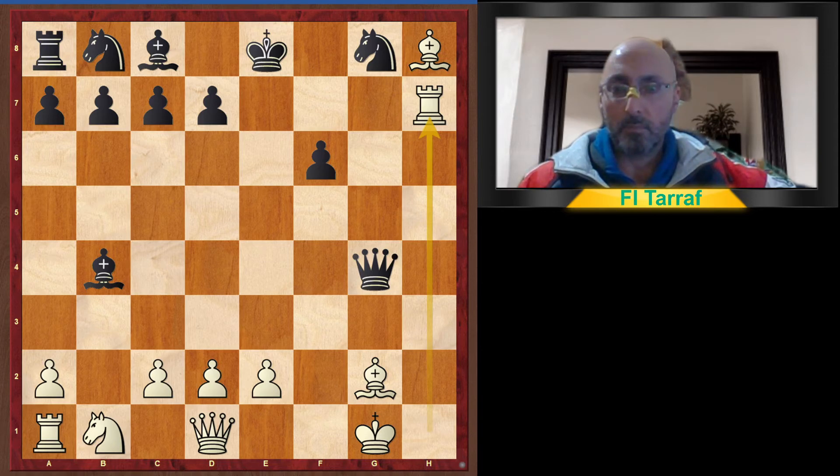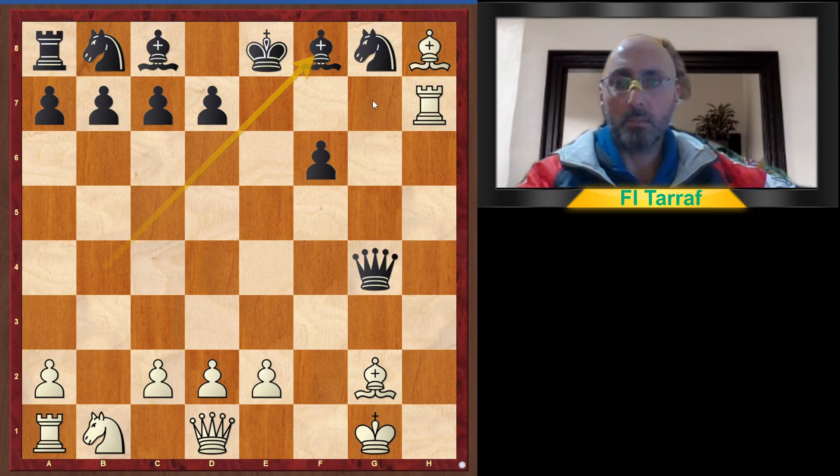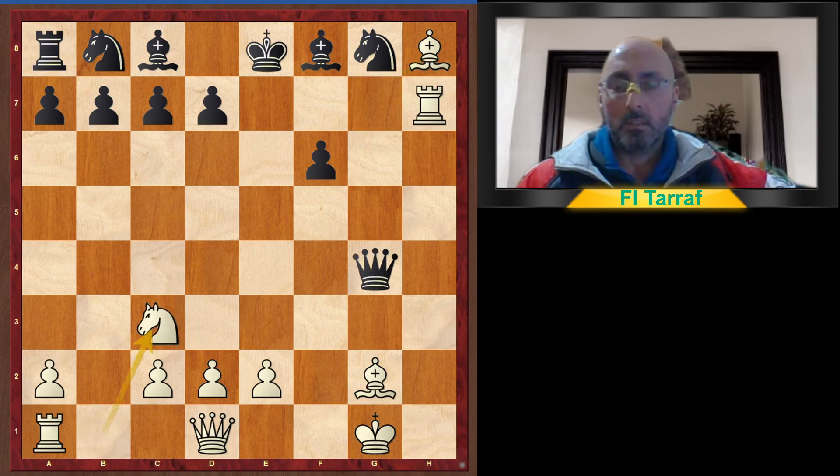Bishop to f8, preventing the rook from coming to g7. Knight to c3, and in this position most of white's pieces are developed and will start to attack the black king in the center.